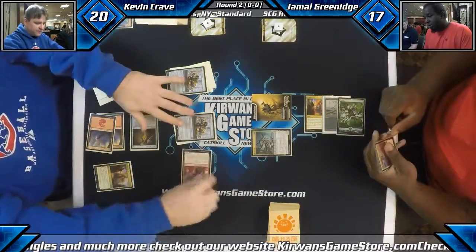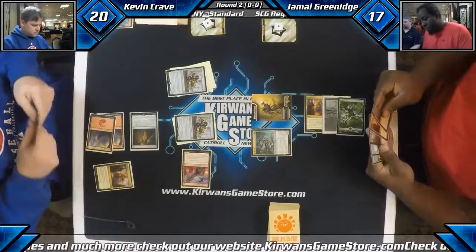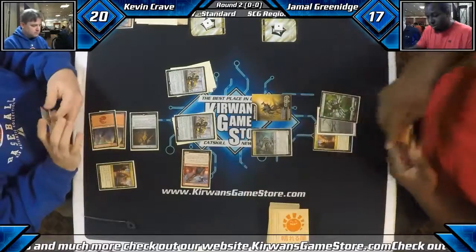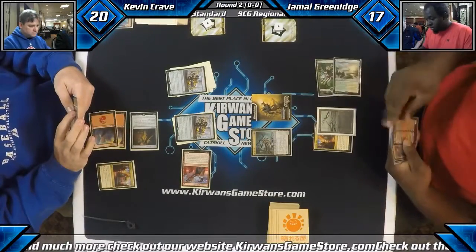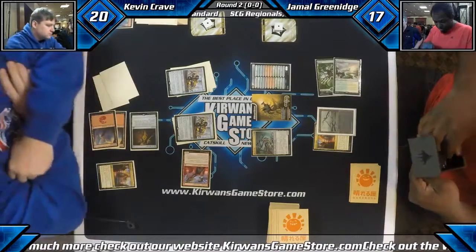Is that what Key does — it makes the creature itself unblockable? Yeah it does. I thought Key was 'target creature can't block.' No, that's Key's ability. And when you untap, you can pay two and draw a fresh card. So it's some expensive-ish looting, but it has a nice ability.